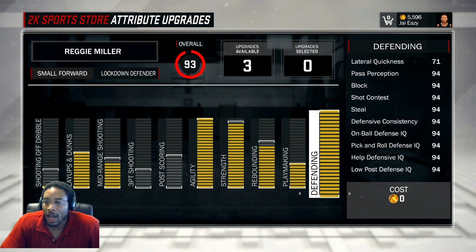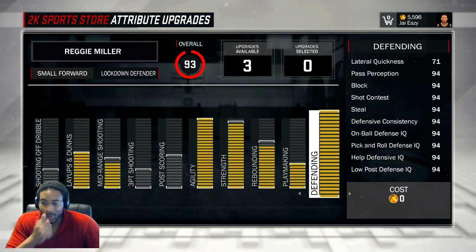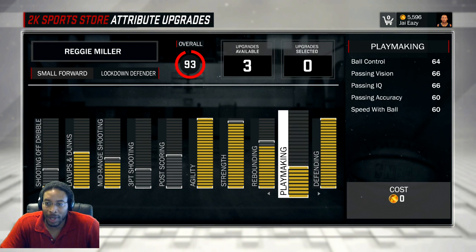Starting from right to left, I maxed the defense all the way out. I wish I could have got all those to 95 but I don't think it was possible unless I made my arms a little longer, but then you compromise on strength. Defense and defending is all the way up, playmaking is all the way up - that's really just so I can pass the ball, because any lower and my pass accuracy would have been under 60, and I couldn't have that since I already can't dribble.